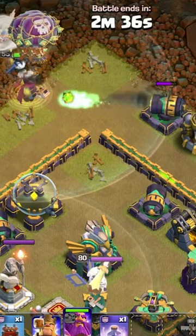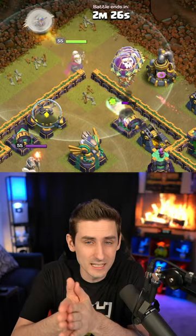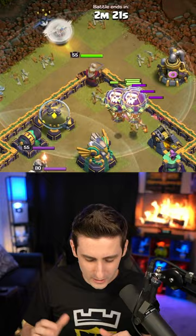Now he's going to follow these balloons from this cannon to this other cannon because these balloons are going in. He doesn't go for the storage. He's now going here because I want the warden to sneak his way to grab the eagle artillery, and I don't have to worry about the storage because my queen can grab that.